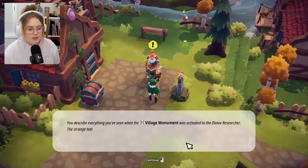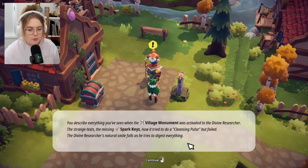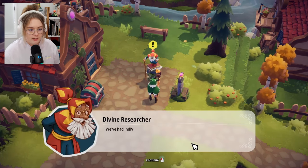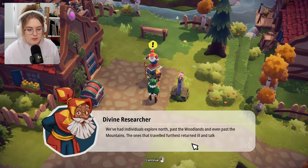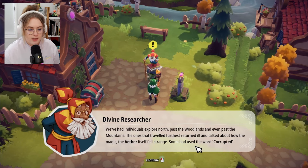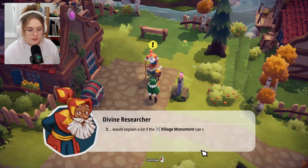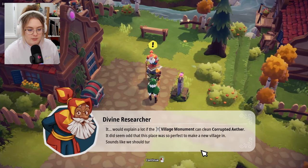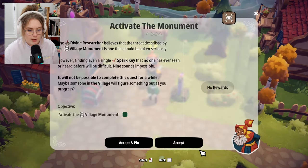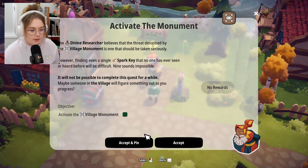I describe everything to the divine researcher — the strange texts, the missing spark keys, the failed cleansing pulse. His natural smile falls as he digests it. He says individuals who traveled north past the woodlands returned ill, talking about how the ether felt strange — corrupted. It would explain a lot if the village monument could clean corrupted ether. 'Sounds like we should turn it on!' 'Yeah — why not just turn on the 20,000-year-old device and see what happens?'